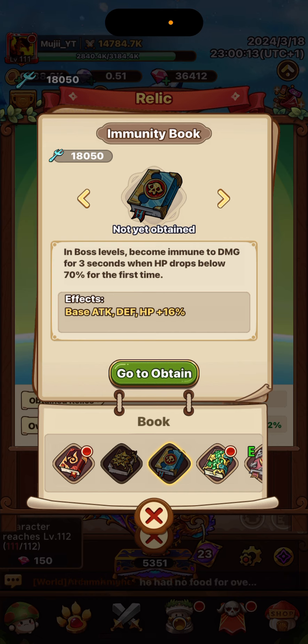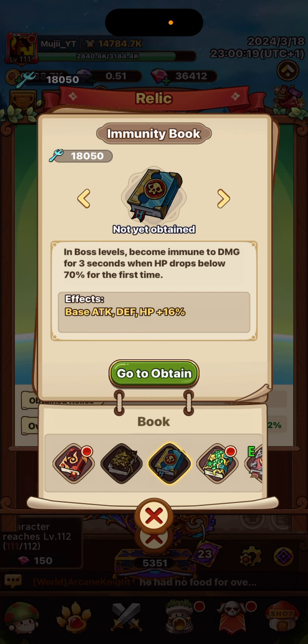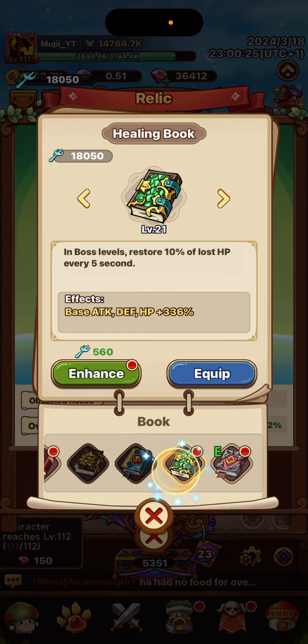Otherwise I'm going to go with increased damage to those bosses — really nice. This might actually be for PvP if you're going to survive, or this might be for bosses. You have this in boss levels — become immune to damage for 3 seconds.